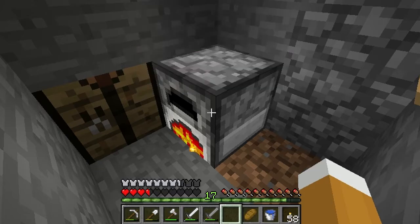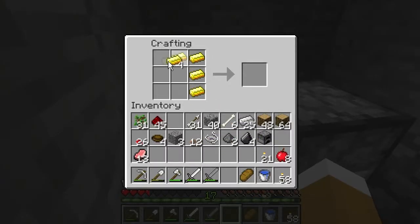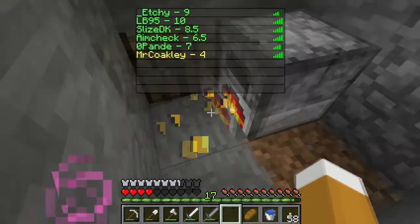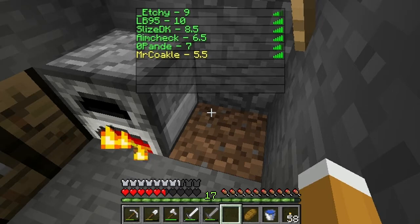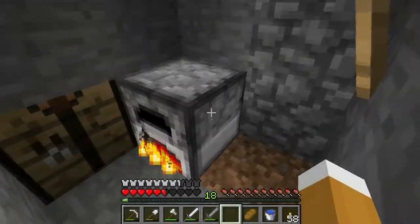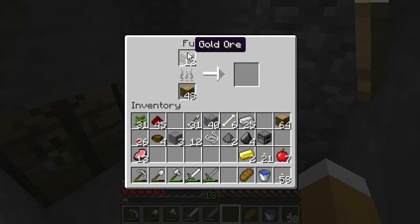That's one apple. Golden apple. Four... four point five... five... five point five... Nope. Not going to six. I'm gonna just use this oak wood to smelt this gold ore, just once. After I smelt that, I'm just gonna get some more coal.